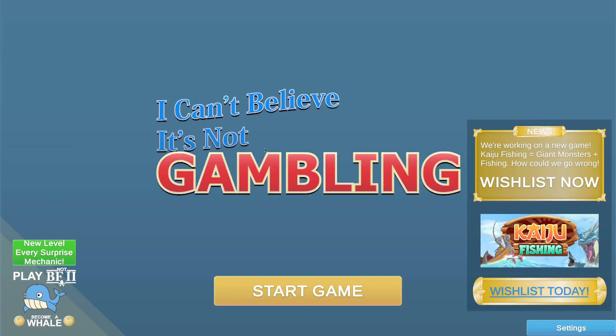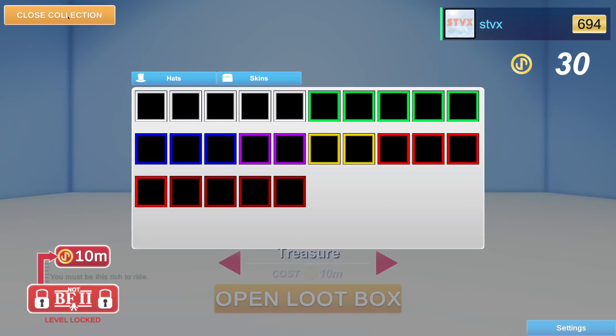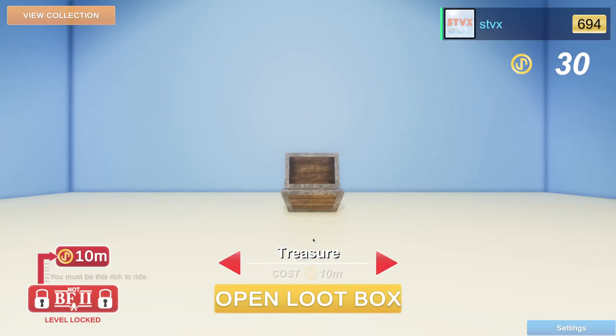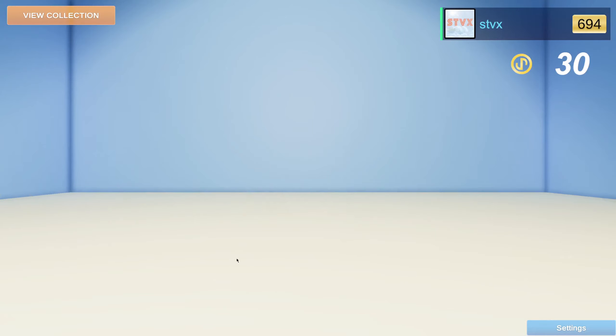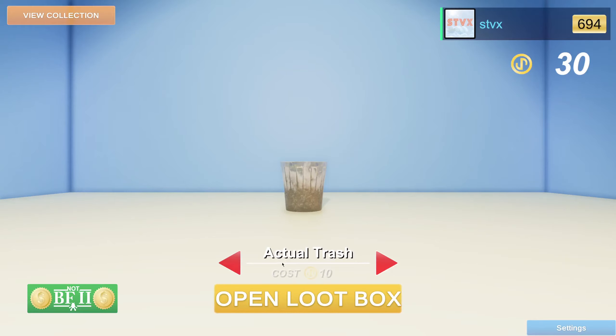Welcome to a new but hopefully short series: I Can't Believe It's Not Gambling. Let's show how it works — it's basically a loot box simulator. We start off with 30 monies. We can open a ship present, loot crate, or cardboard — literal actual trash — as low as we can go.